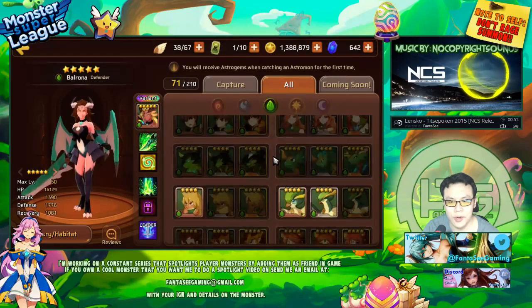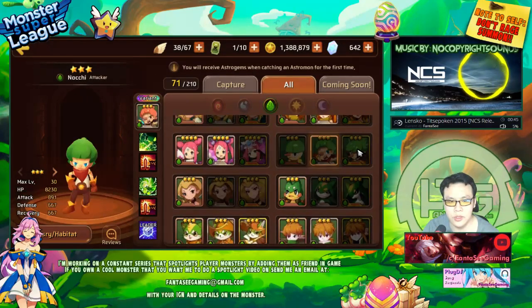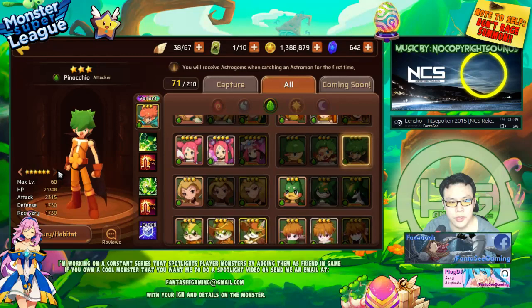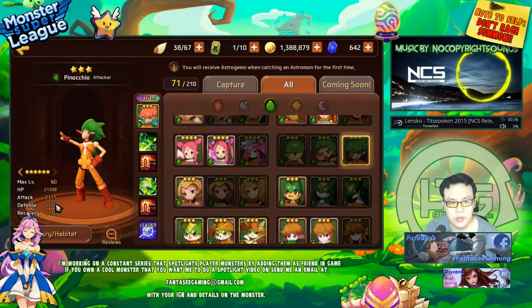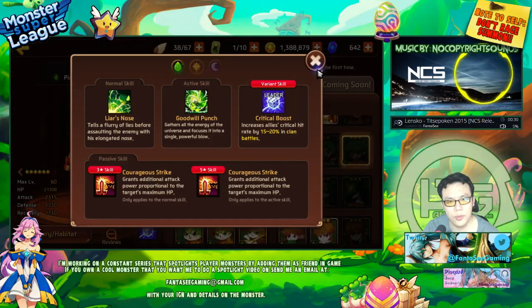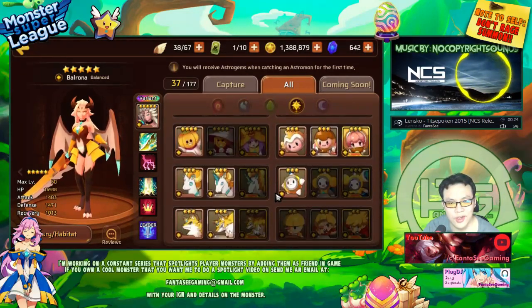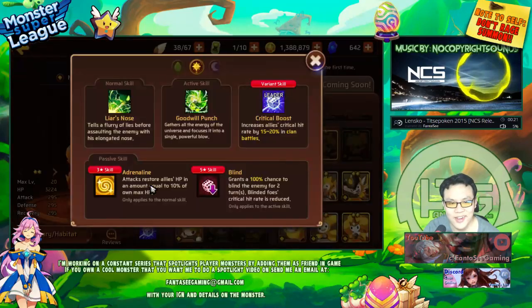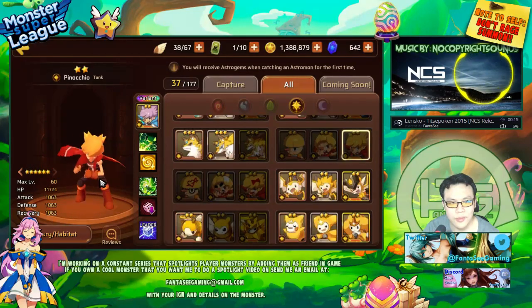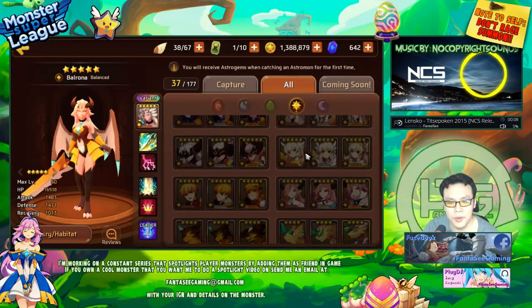That concludes the Thor section. Now looking at the Pinocchios — they're three-star wood monsters with light and dark variants. They have courageous strike on both skills, but their three-star base stats are pretty low. I'm not really sure how useful courageous strike is since I've never tested it. There's also a nat 2 with adrenaline and blind — these monsters aren't really usable and are pretty much just used for fusion.